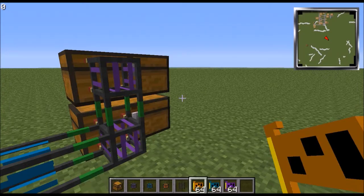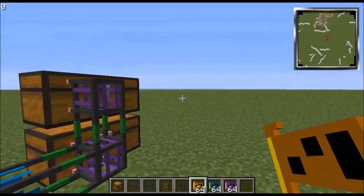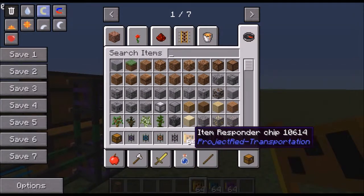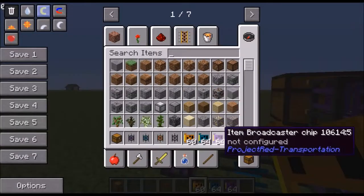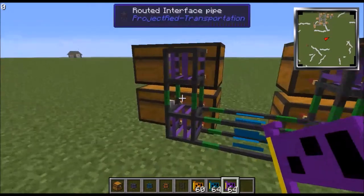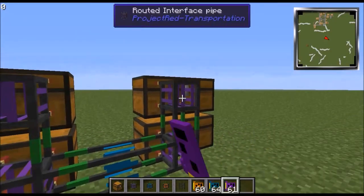If you want to check whether something is already blacklisted, go to your inventory, hold shift, and hover over it — you'll see it says blacklist. The broadcaster chips should already be blacklisted by default, and we'll put those in here.